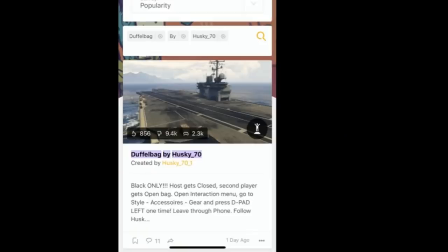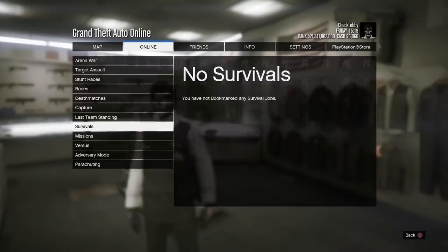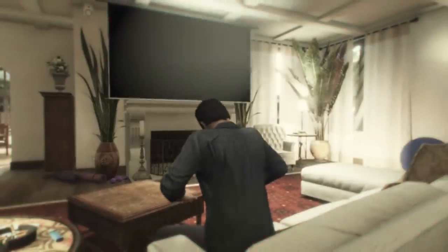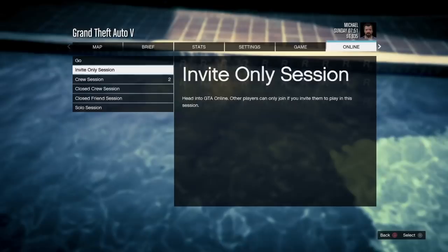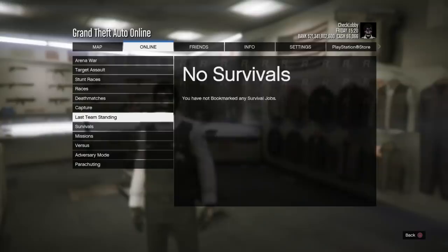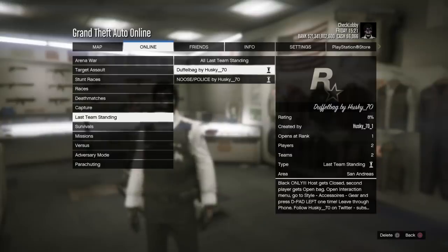Once you see this job on your screen, open it up and bookmark it through your Social Club account, which is connected to your PS4, Xbox, or PC. After bookmarking, restart your application, go back to story mode, then load back into an invite-only session. The job will now appear bookmarked in missions.